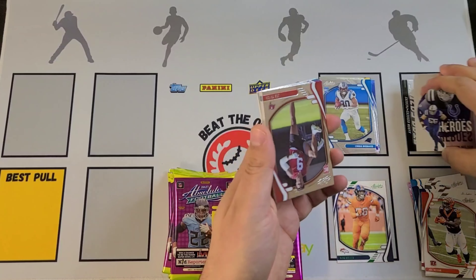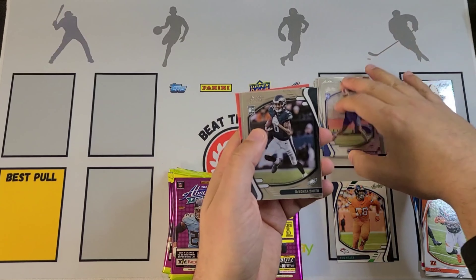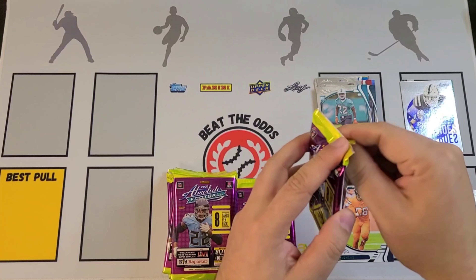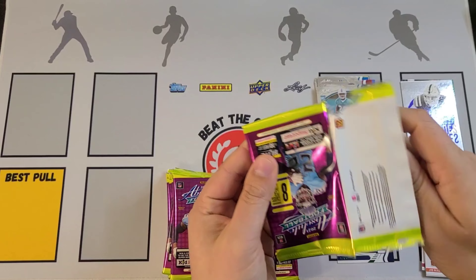First up is going to be Aaron Jones, Nick Bosa, DJ Moore, Aaron Rodgers Stargazing — that's a cool card — Josh Palmer, Pete Werner, Jacob Harris, and Brandon Stevens.